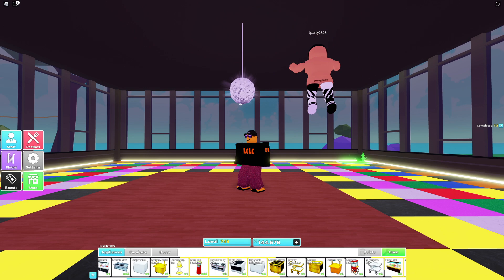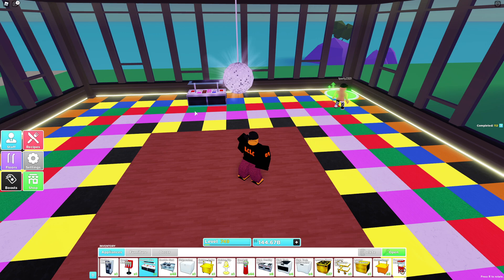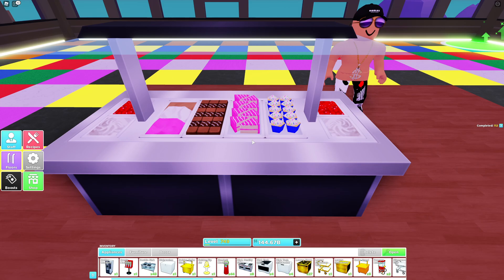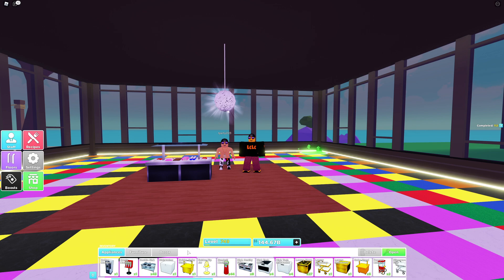Now we're going to check out the dessert bar - oh, it's Tea Party come to visit my restaurant! Hey Tea Party, thanks for being in the video. We're going to lay down the dessert bar right under the disco ball. That's pretty cool - look at the 3D images, the 3D cakes and cupcakes are much better than the salad bar from the previous update. There's me and Tea Party!